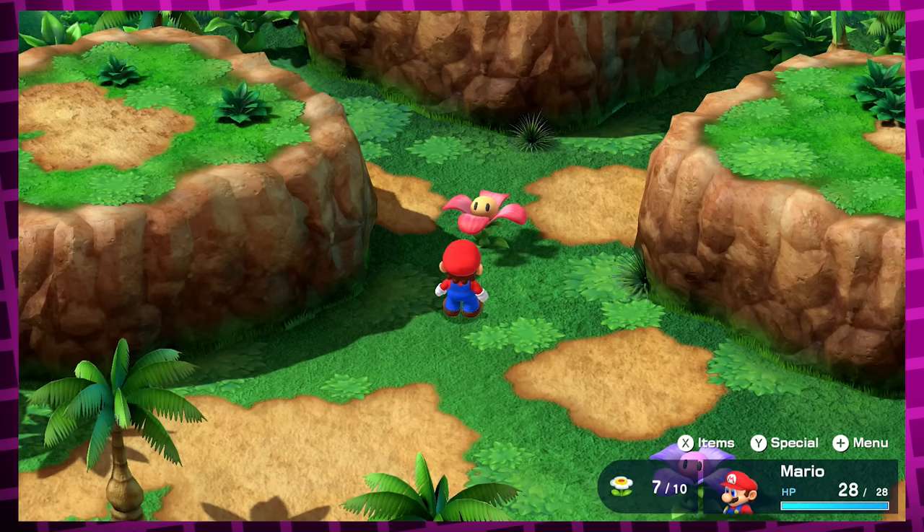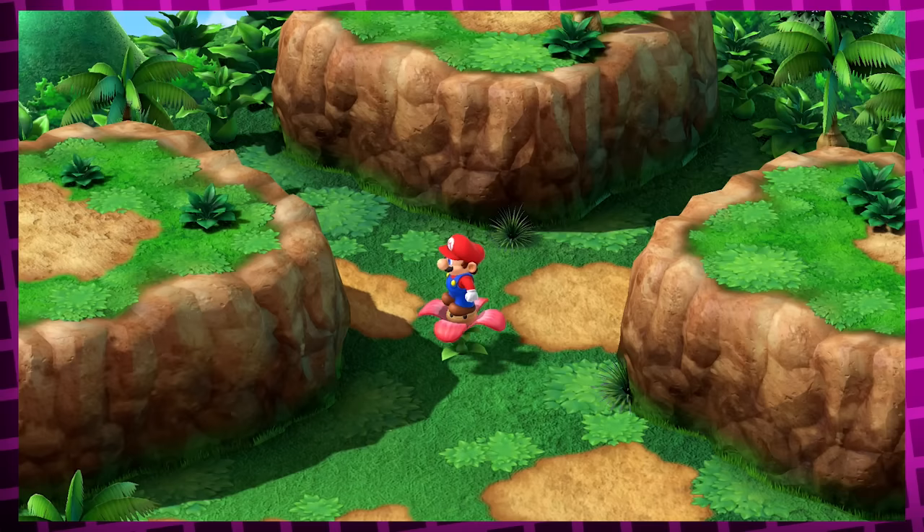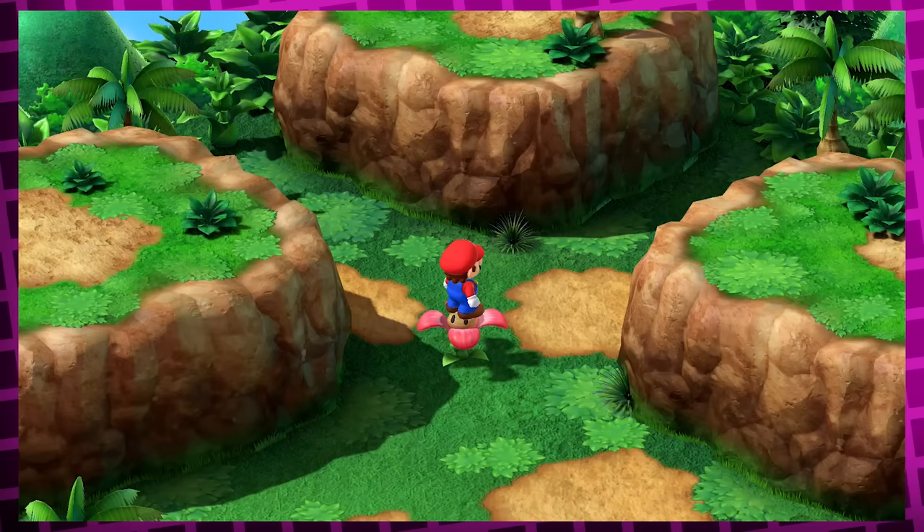Moving away from menu stuff for now, let's go over a couple of fun hidden animations that are so small, talking about them won't take long. On the way to the Mushroom Kingdom there are these spinning flowers that you're supposed to stand on and then jump off to gain a lot of distance. But if you stay on them for a while longer without jumping off, this happens.